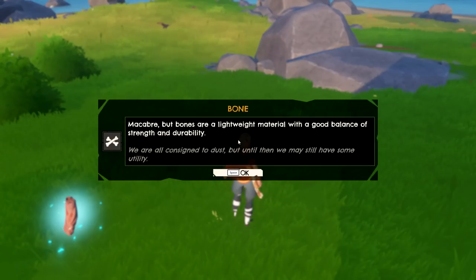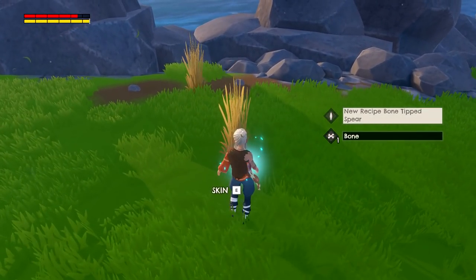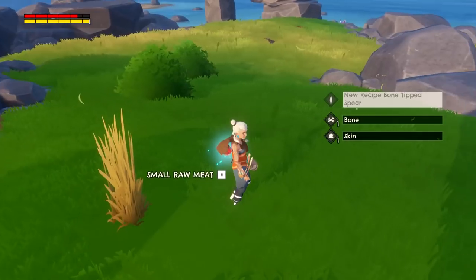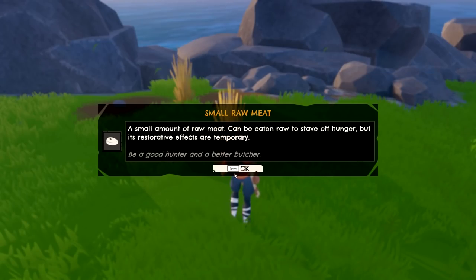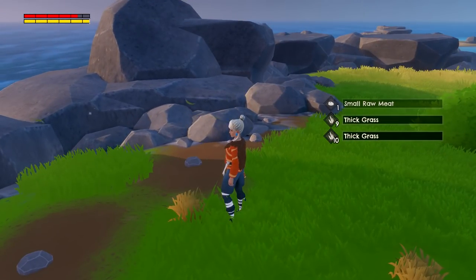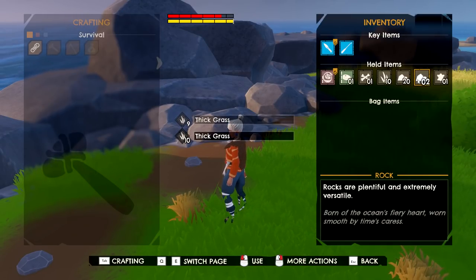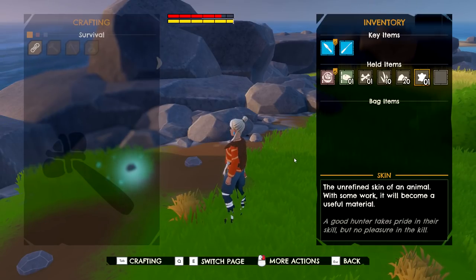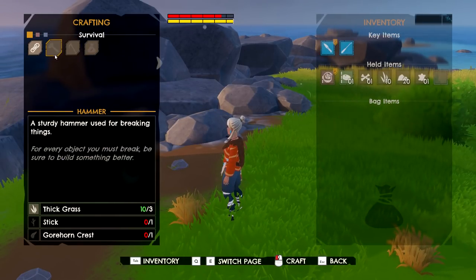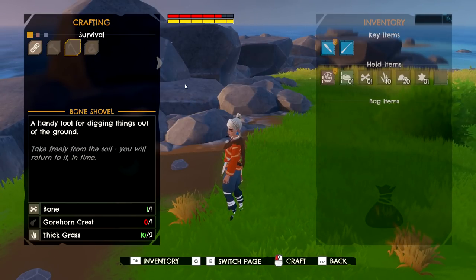Oh wow, everything's kind of plopping out. Looks like we got the bones we needed — bones are lightweight materials, a good balance of strength and durability. We got some skin — unrefined skin of an animal, a useful material with some work. There's small meat too — it can starve off hunger but restores health temporarily. It's raw — it's best to cook it. I need to make more room. I need a bone for that crafting recipe — yeah, I see something needs a bone.